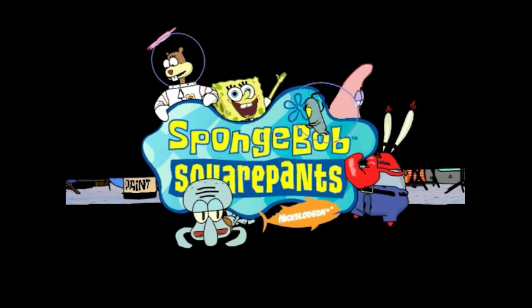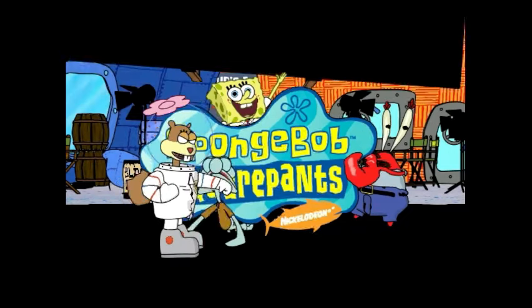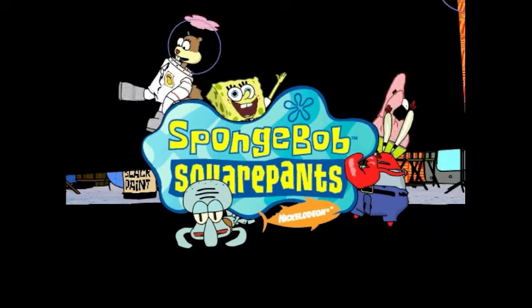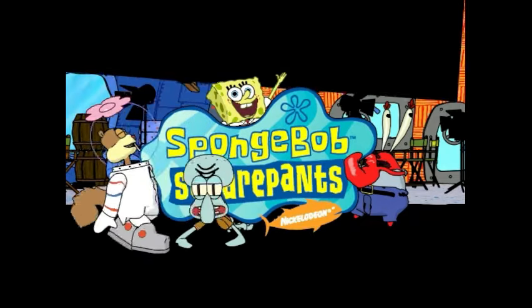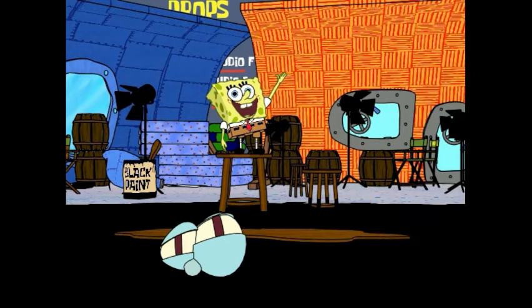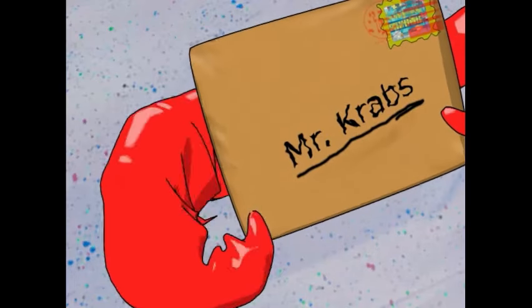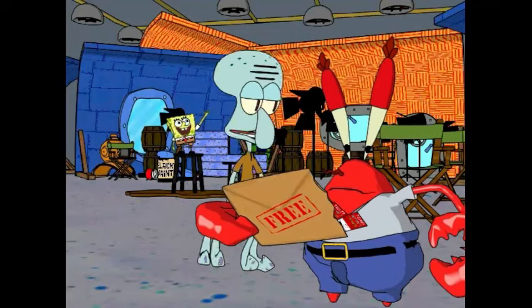This is a nice little fourth wall break, but it's never entirely explained why they're all there or what exactly they're filming. Nothing like Sandy moonwalking while Plankton flies away saying something completely unrelated. Mr. Krabs receives mail right there on the set, and Squidward overhears that he's received two free tickets to Neptune's Paradise.